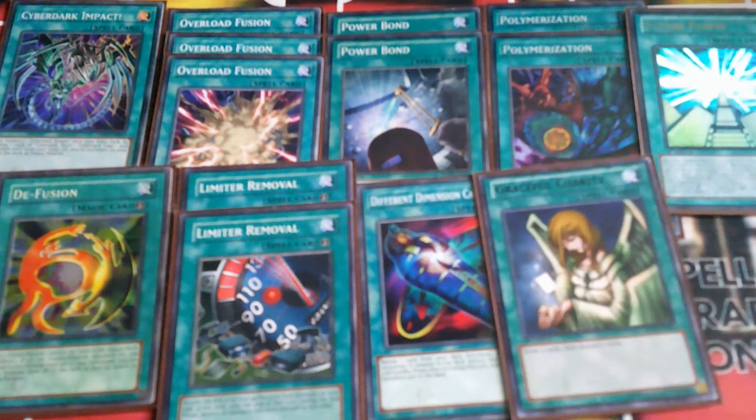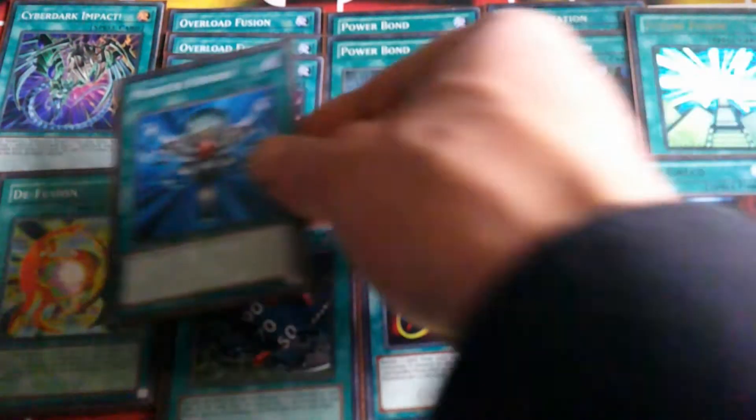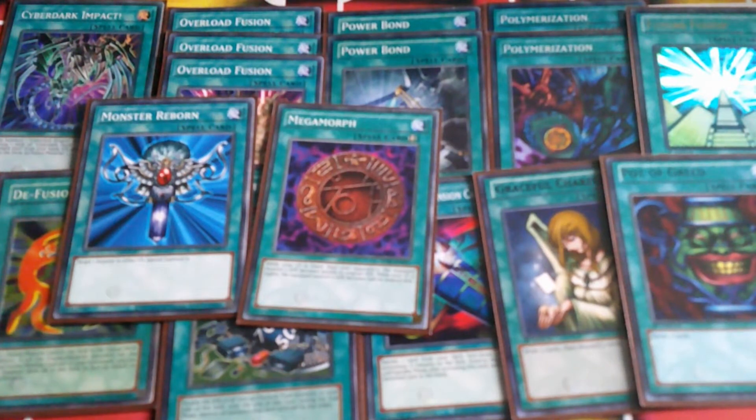Staples: Graceful Charity, Pot of Greed, and Monster Reborn. And we've got Mega Morph - well, it's not really a staple, but it is something Zane does play. And finally MST.